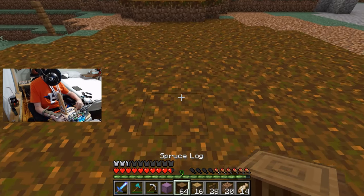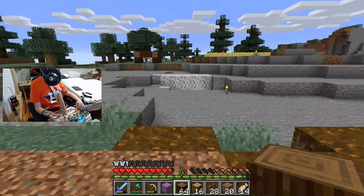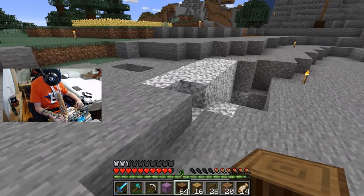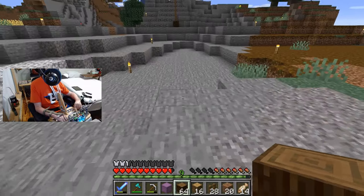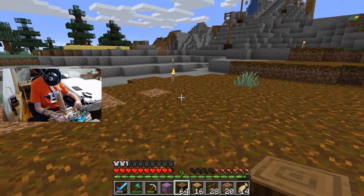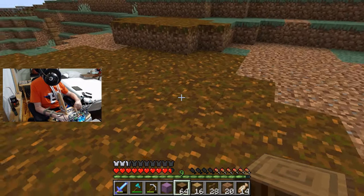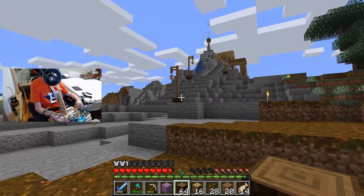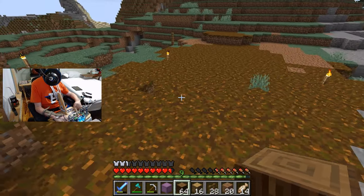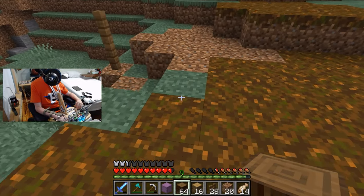Alright, I think this is where we're going to do it — we're going to build it right here. We can level this out if we need to. I'm going to make it so it opens up toward the house, so like, this is where you drive in, park the horses, and then have a path come around. Maybe we'll throw something else right here. Horse stable going to be here.